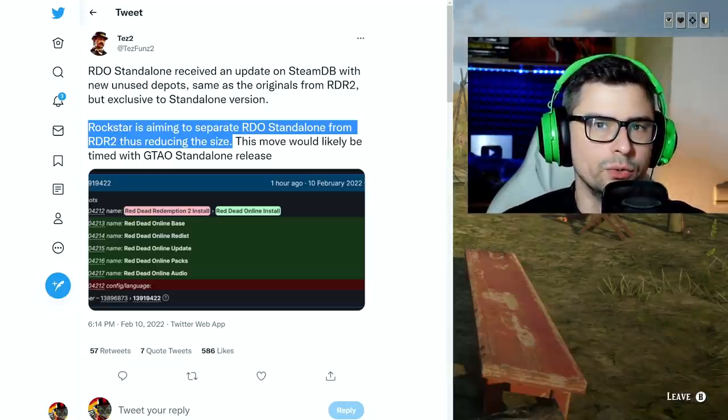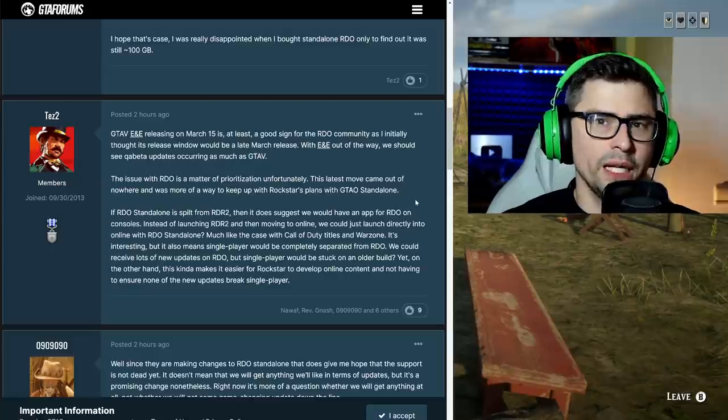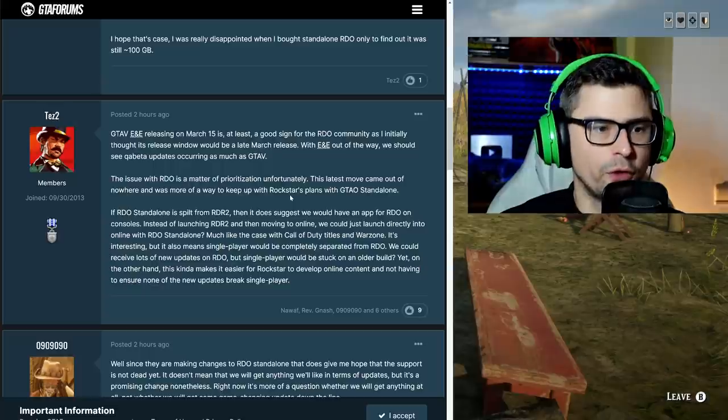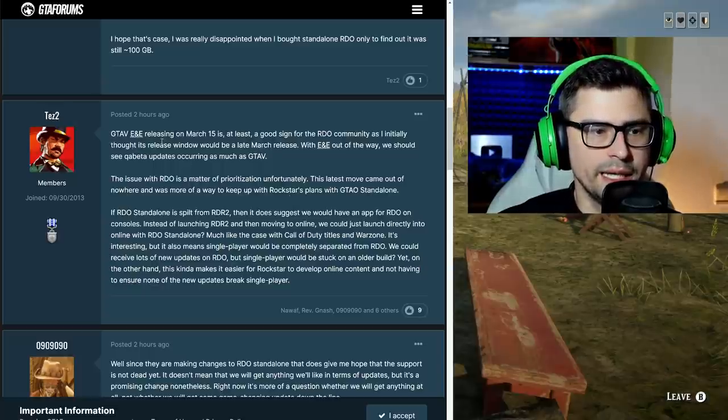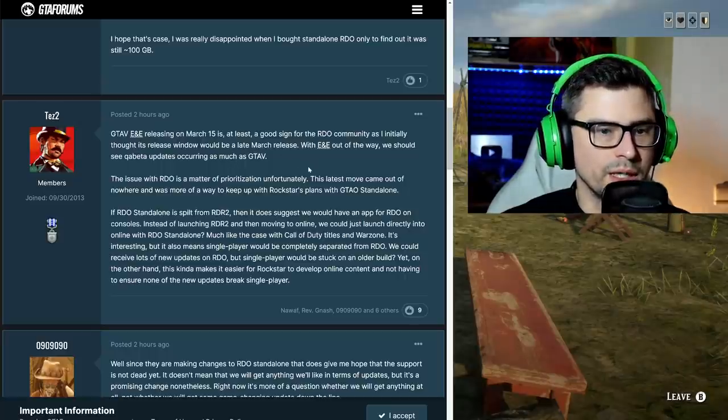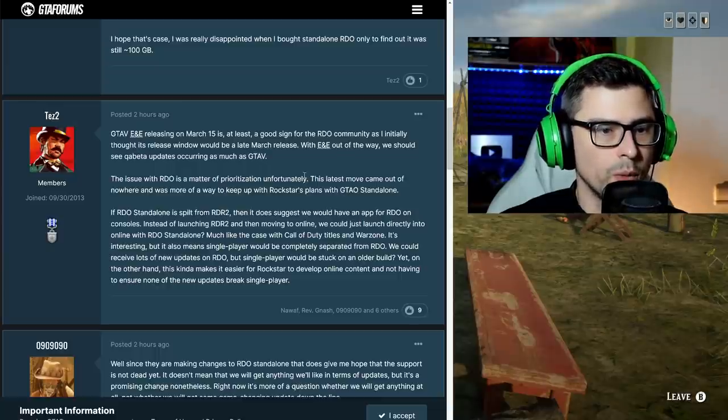Another interesting point from Test 2 on the GTA forums: GTA Expanded and Enhanced released on March 15 is at least a good sign for the Red Dead Online community. As he initially thought, the release window would be a late March release, and with E&E out of the way we should see QA and beta updates occurring as much as with GTA 5.